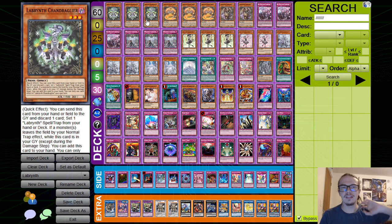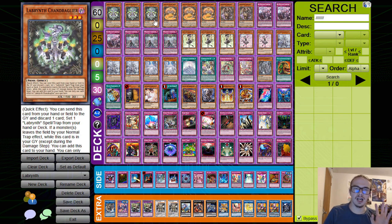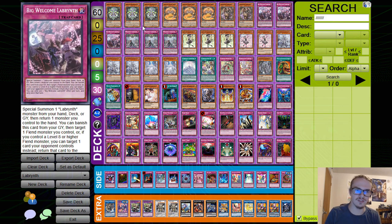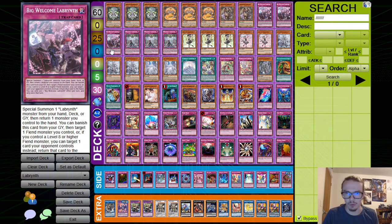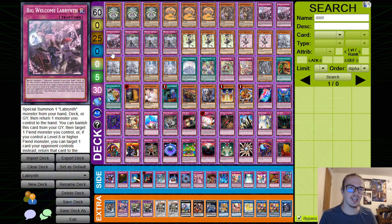Starting with the Ikea Labyrinth package: triple Chandelier, triple Stovitorby, and at most two Ku Klok. Stovitorby special summons itself when a monster leaves the field via normal trap, and Chandelier adds itself back to hand. They both share the same effect — discard them plus another card to set a Labyrinth spell trap. You can discard one and the other with the same effect, set one card, and they'll still bring themselves back when you activate something like Big Welcome.